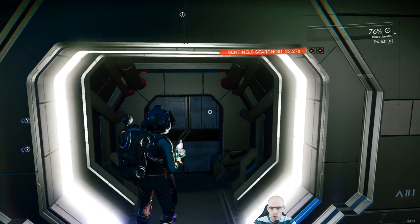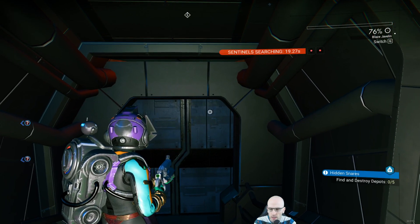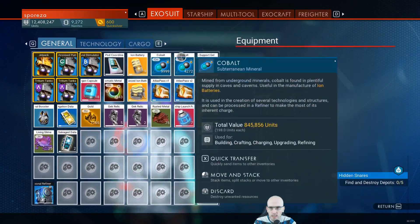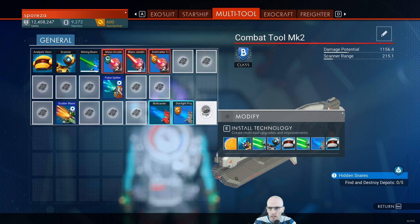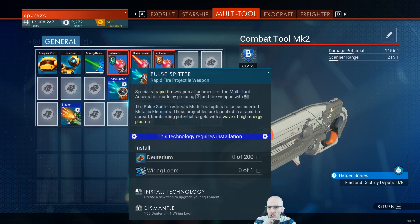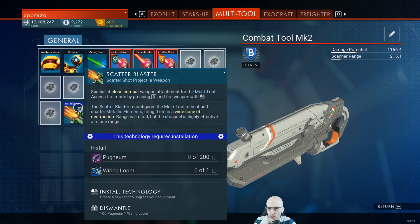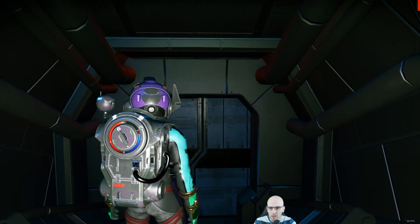Into weapon number 2. Can we do G? We haven't got the new one yet. We want the pulse spitter — deuterium and a wiring loom. Pugnium and a wiring loom. We want those. I think the scatter blaster does a lot of damage. No more falls at the back.